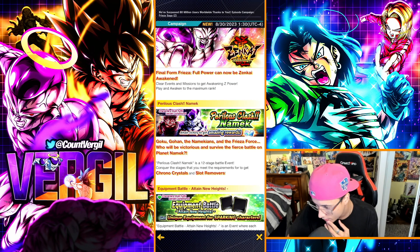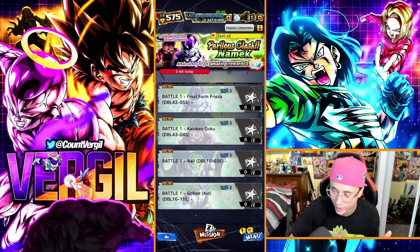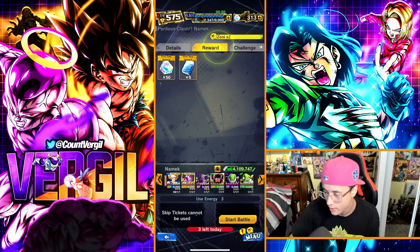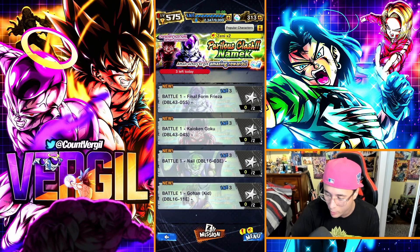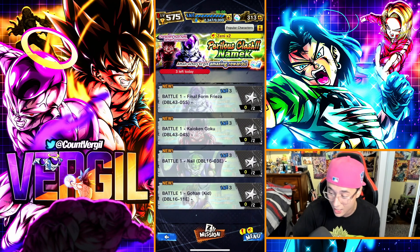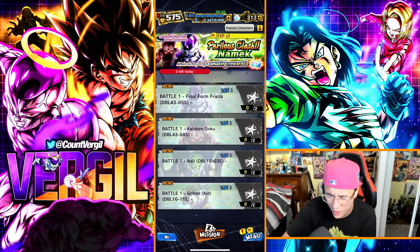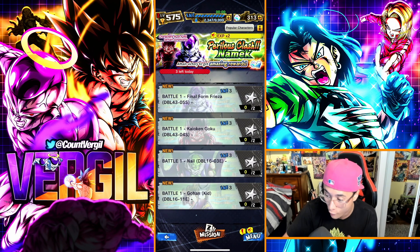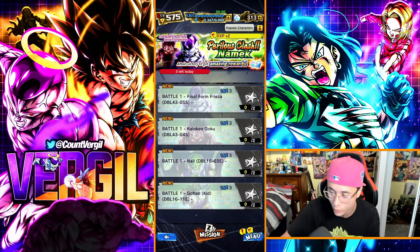In the Special tab there's a new Frieza Saga event where you get rewards and challenges. You get 50 chrono crystals per stage you complete, but you need stars on the required characters. You can only do each stage three times per day, so get started. That's 150 crystals per day across stages — roughly 600 chrono crystals total from this event.